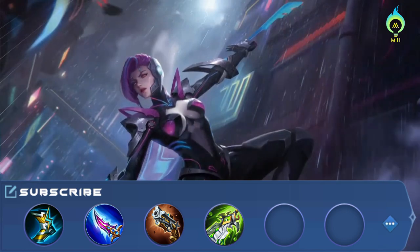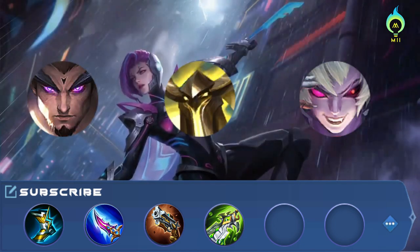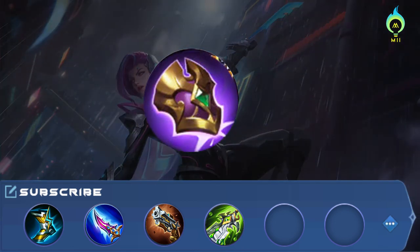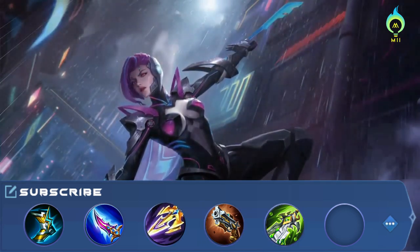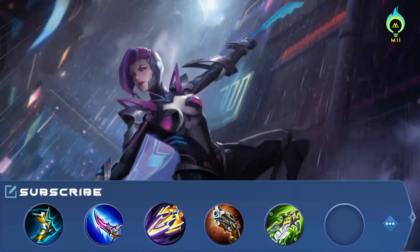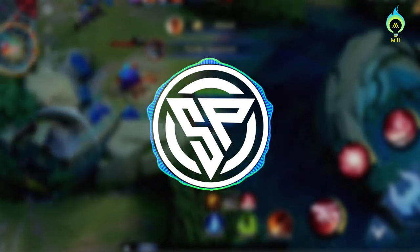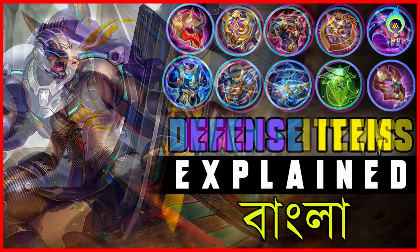We have 3 core tokens. This is the last slot. You can see how many anti-regeneration items are in Sea Halberd or Blade of Despair, and how many tanks are countered by Demon Hunter. So you don't need to build those items blindly. If you understand the concept of the items, you will find the playlist in the description where the explanation of most items is given.